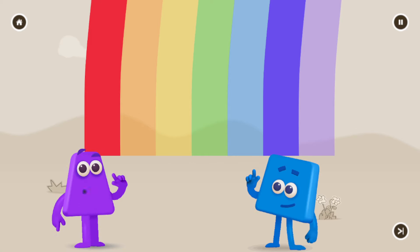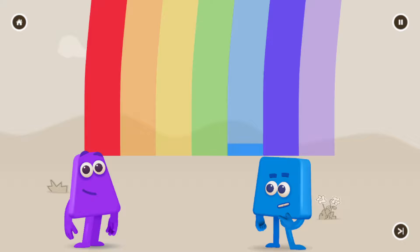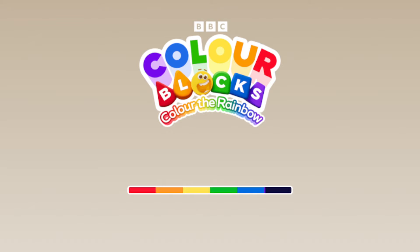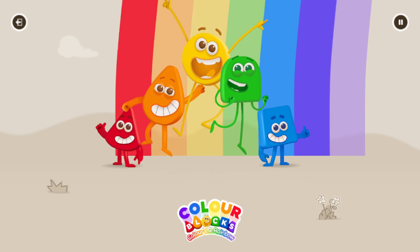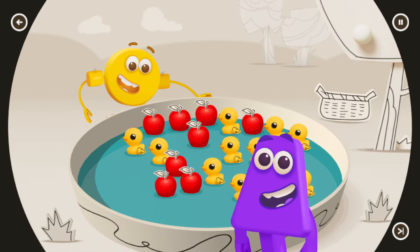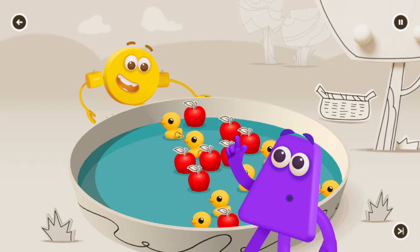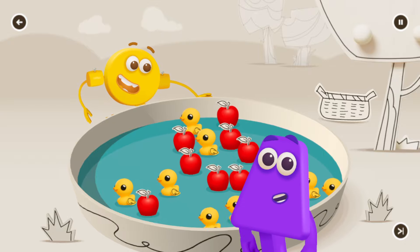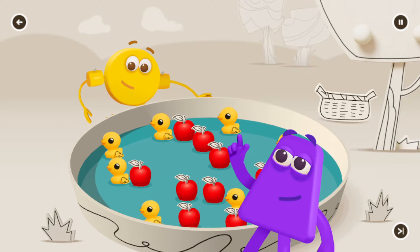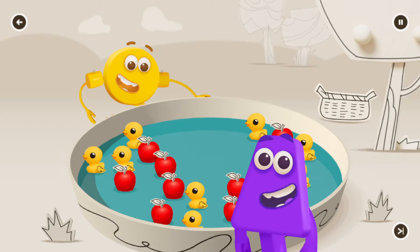Let's see how much colour you collected — I did it! Continue. I'm orange. I'm yellow. Help yellow grab the yellow things by tapping on them when they pass by. The more you grab, the more yellow you'll earn towards colouring the rainbow.